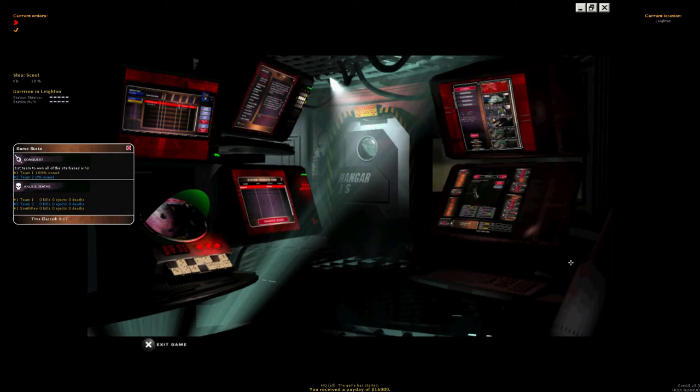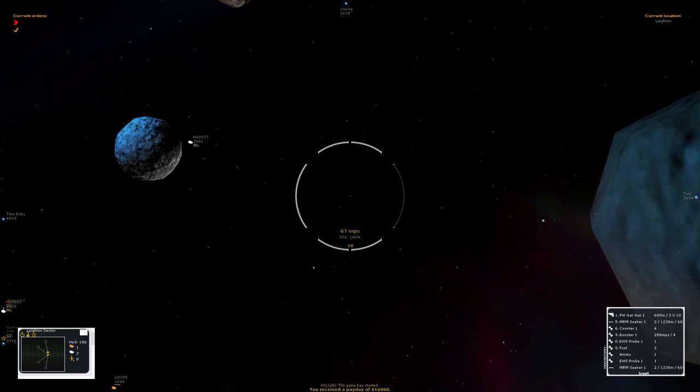Once you're in game, you're going to be faced with this screen, and in an upcoming video I'm going to go through what each of these screens do. But to end this video, we're going to launch our belter scout. And there we have it.